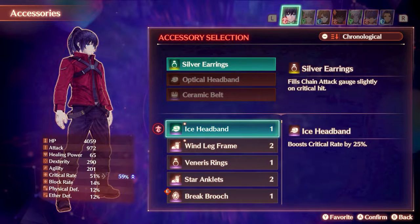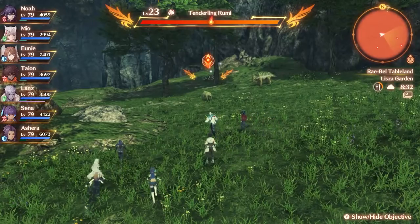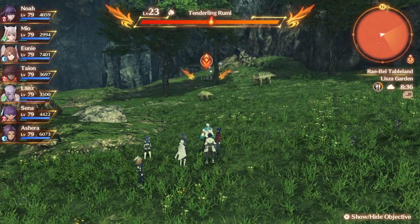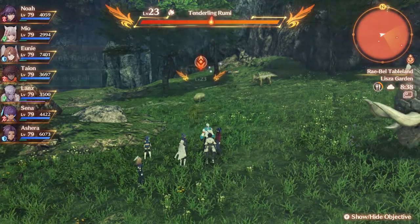What's happening guys, I'm Jordy and today I'll be showing you how to get the ice headband in Zero Red Chronicles 3. To get it you need to defeat a level 23 unique monster called Tenderlin Rumi, so being higher level than 23 is recommended.